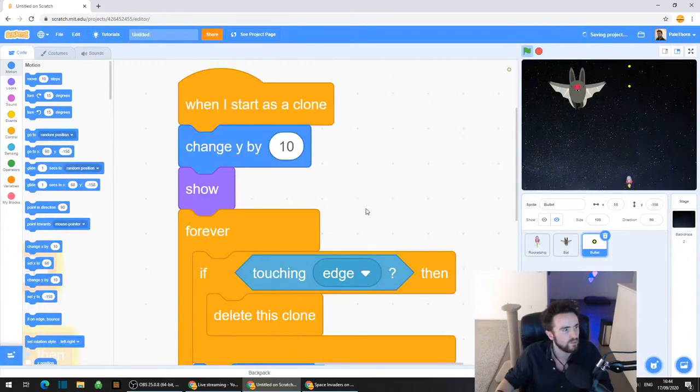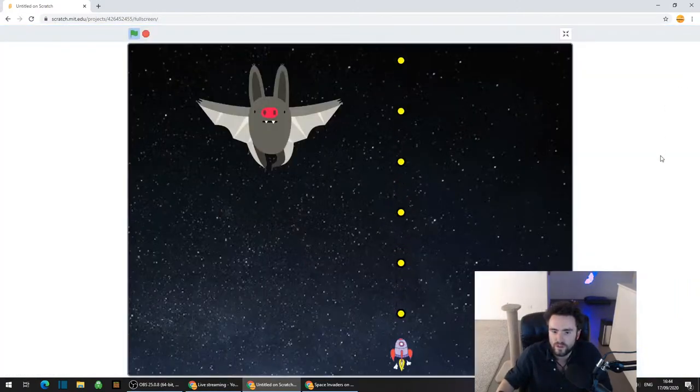Now the bullets are coming a little bit higher - that's a lot better. We could even make that 10 a little bit more - click on that change Y by 10, click on the 10 and type in 15. See what that looks like. That looks pretty good - I'm actually pretty happy with that. That looks like it's coming right out of the top of the rocket ship there.